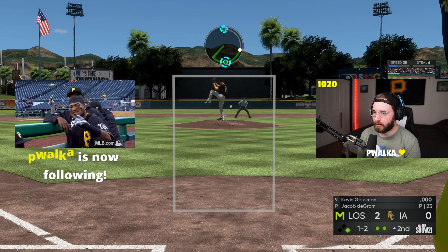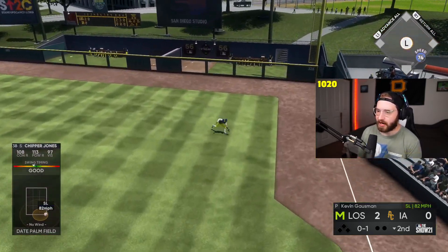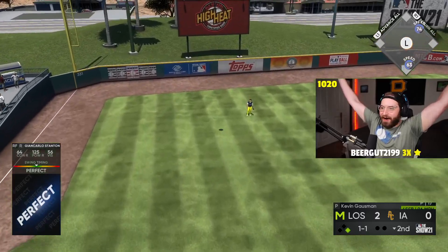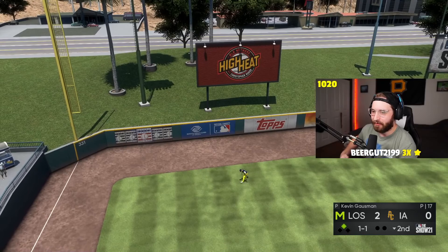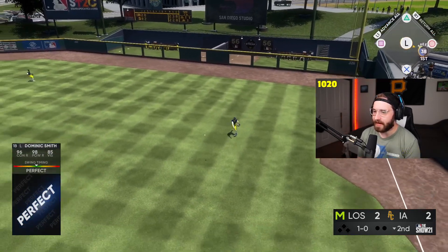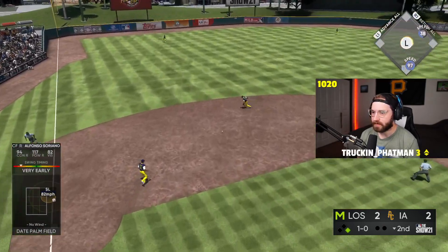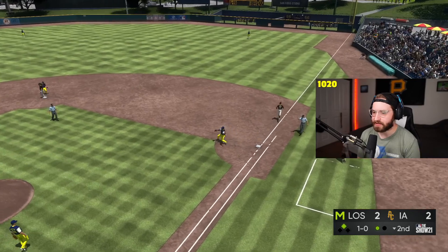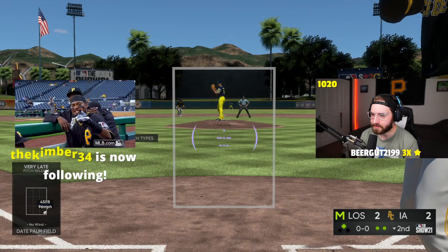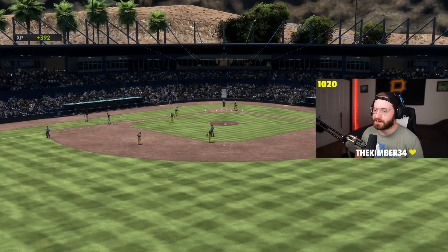I've got the pitcher up next — come on deGrom, give me one more. Let's go hit! Chipper Jones, Dom Smith — we get some rhythm back here. What a play by Trey Turner. I don't know why I didn't swing there. Jacob deGrom can hit though, so let's see what he can do. That's bad, man — we scored two runs right away. We got two runs back at least. We should have scored a lot more right there.